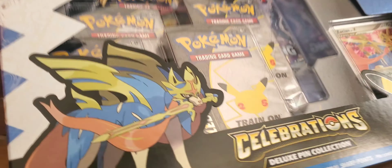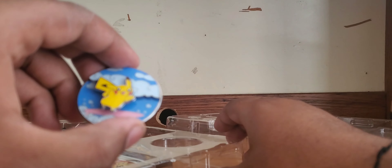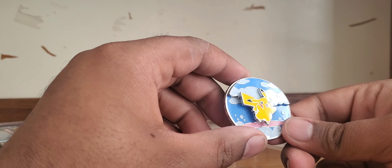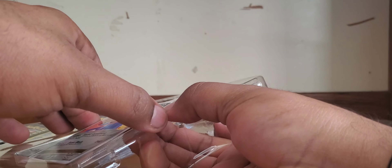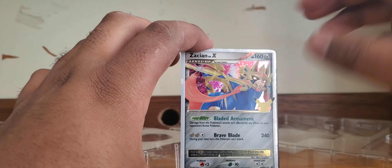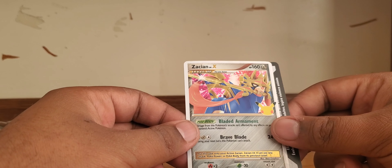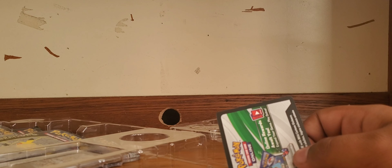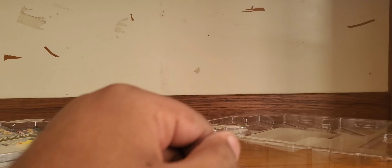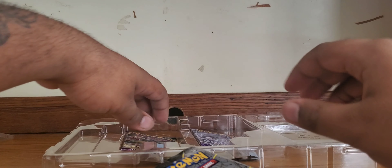This pin is probably easily my favorite pin I've ever gotten — it is just absolutely beautiful. Right below that we got the main man himself, Zacian, with the beautiful speckle holo. I love the look of it. It's a Level X — love Level X cards. This card looks really nice outside of the box, and there's your code for the whole box. Then we have our four Celebrations packs.